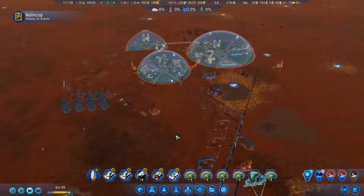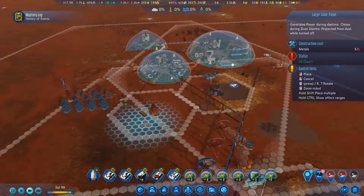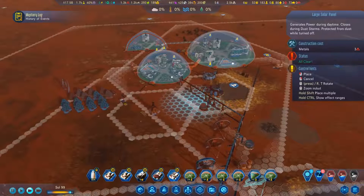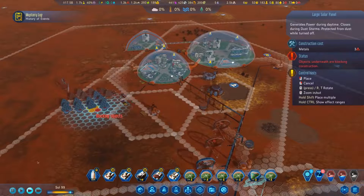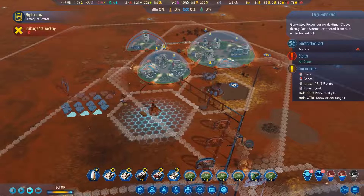There are also a few quality of life and UI upgrades that will improve your gaming experience. Hold down Control, or Y for Xbox or Triangle for PlayStation, when placing a building, and you'll get a quick view of the dust range of all other buildings, making it easier than ever to build an efficient colony and minimize maintenance.